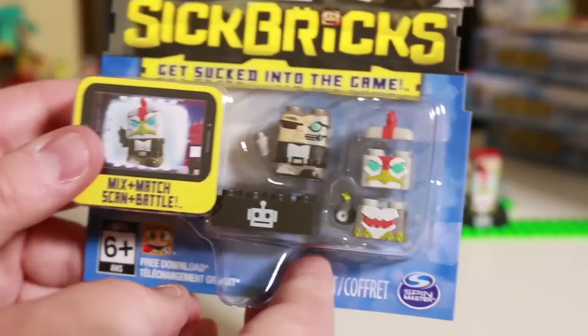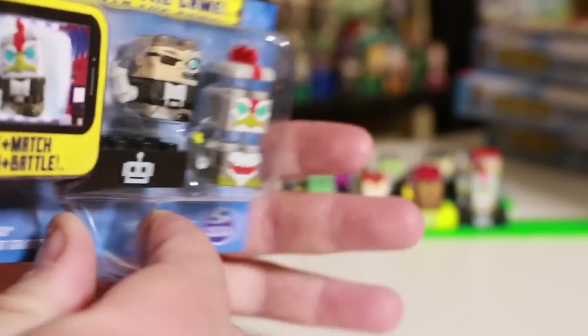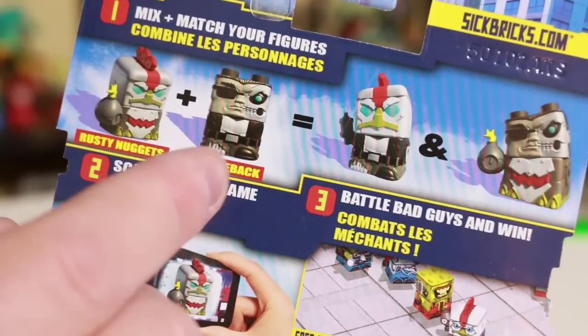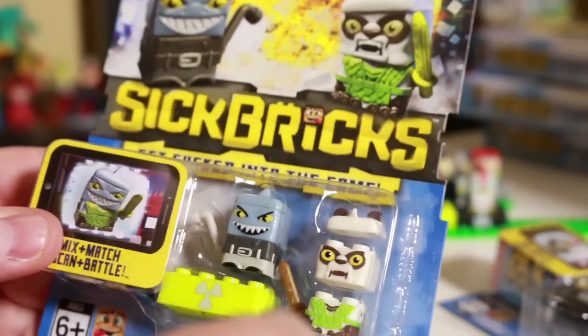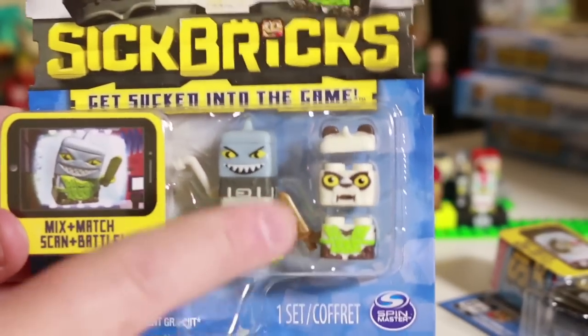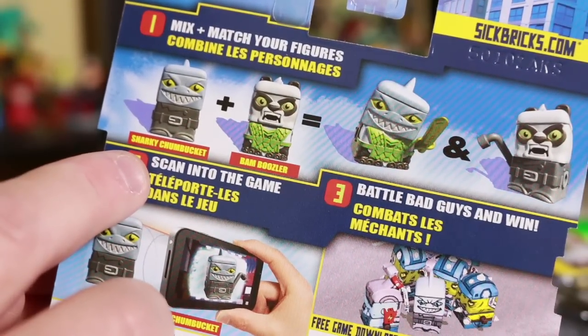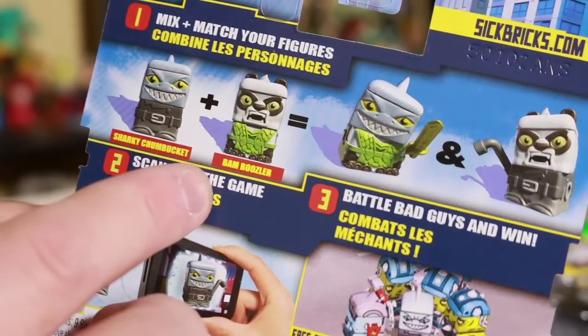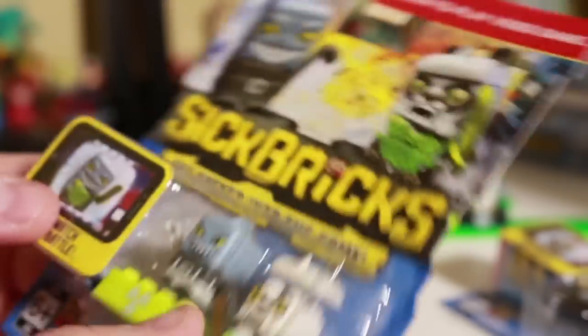Another two pack we have here is the one with the Terminator. Now I've got doubles with Rusty Nuggets, but here's I'll Be Back — the Terminator one — with Rusty Nuggets. I'm going to open this up soon. Another two pack: I have doubles with this guy — I'll show you in a second why. The Panda Bear guy is new. This is Sharky Chum Bucket and Bamboozler. It's hard to say these when you're sort of reading them on camera. Okay, so that's the end of the two packs.